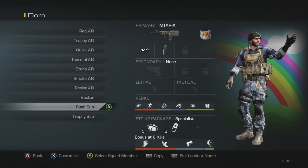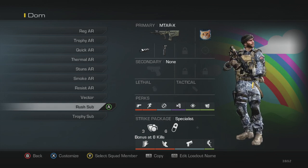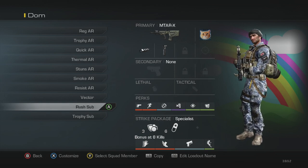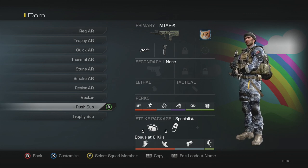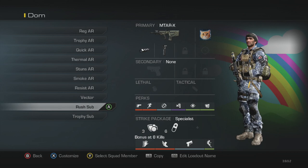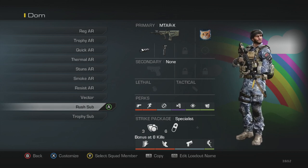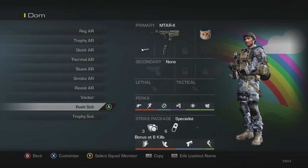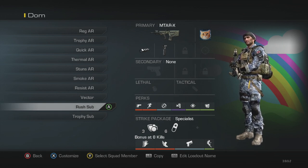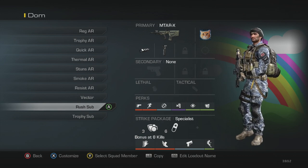Next is my rushing SMG class. It's the MTAR with muzzle brake and grip, then ready up, marathon, steady aim, dead silence, focus and attack resist, with blast shield and ICU for the strike package. This doesn't have agility right away, but I use it off the start to get where I want to go quickly. Attack resist is there because stuns come out a lot at the beginning of the match — it's just to get from one place to another very quickly.